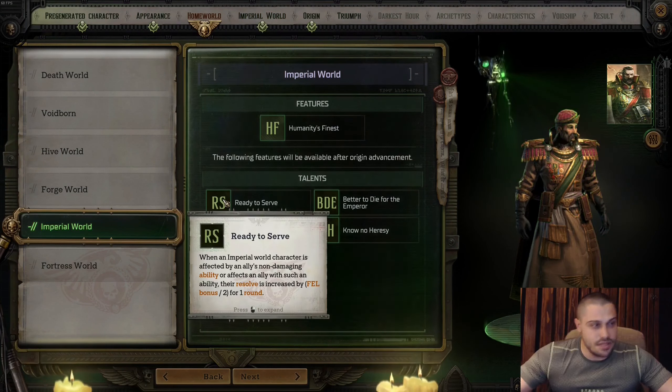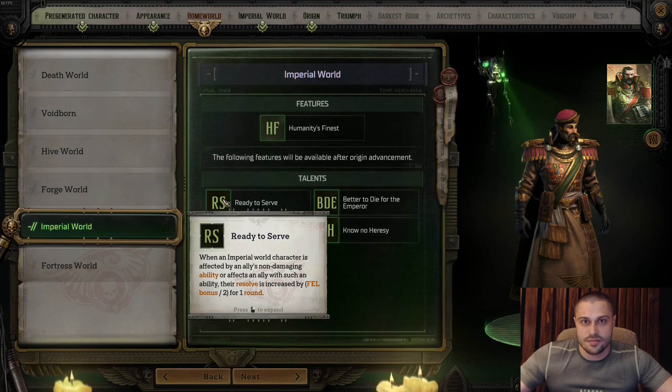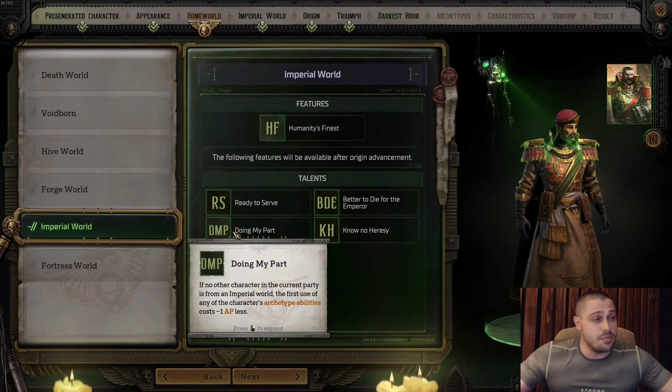Ready to Serve: when an Imperial World character is affected by an ally's non-damaging ability, or affects an ally with such an ability, their resolve is increased by their fellowship bonus for a round — good for support and leader classes. Better to Die for the Emperor: while under 40% HP, Imperial World characters gain plus 10 bonus to all characteristics and plus 2 to resolve. Very good talent — you are much stronger when low on HP.